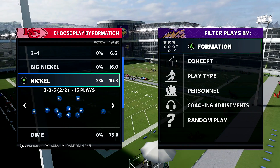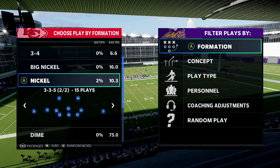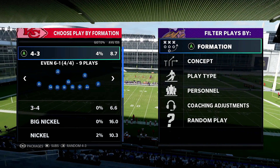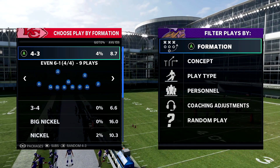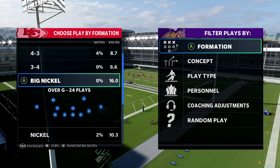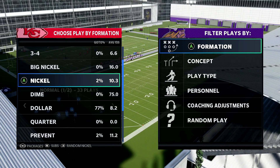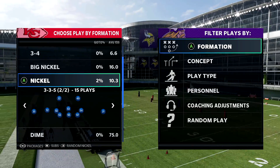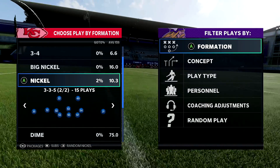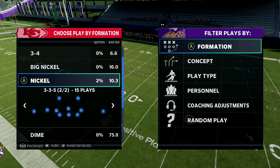Nickel 3-3-5 — if you're using the Chiefs playbook, this is pretty much the only defense you should be running. The Chiefs playbook also has the Even 6-1, and there's a Cover 3 blitz out of it that's good, but blitzing is very hard to do in this game. Nickel 3-3-5 sits in between the 3-4s and dollar formations — you get a better chance to stop the run compared to dollar, though you can't stop OL traps as effectively.